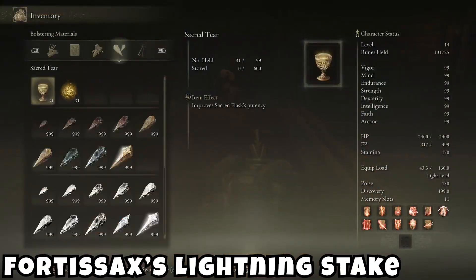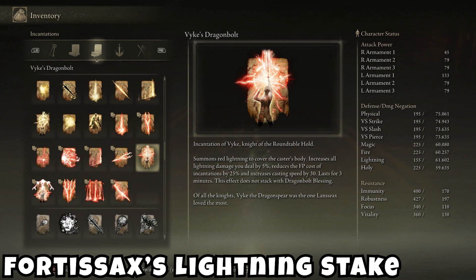Then we have Fike's Dragon Bolt, which seems to be a buff. It summons red lightning to cover the caster, increases all lightning damage by 5%, reduces the FP cost of incantations by 25%, and gives a bit of casting speed. That's actually a lot of stuff — that's quite good.